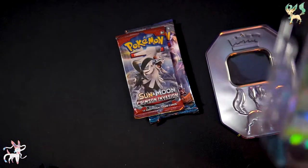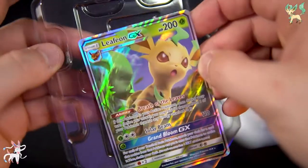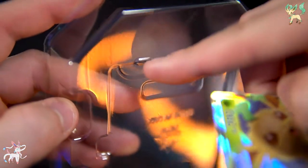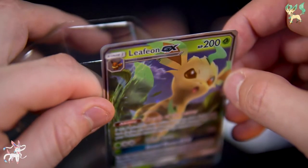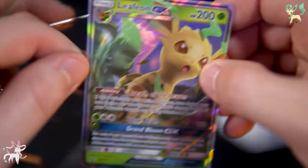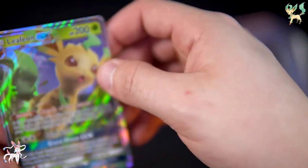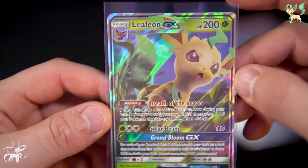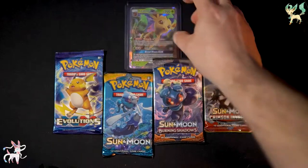Most importantly, let me pull the promo card out — oh, that's horrible. I hate the way they put these in here. They pull out with these little clips and immediately you can see at the top there's damage — if you're going to grade this it comes out like an immediate nine, there's no getting around that. It's a fantastic looking card but the packaging is rough on it. And there we are, our Leafeon GX.